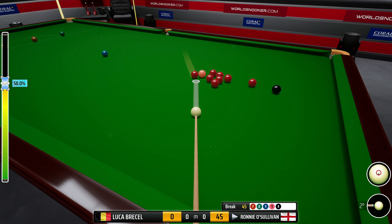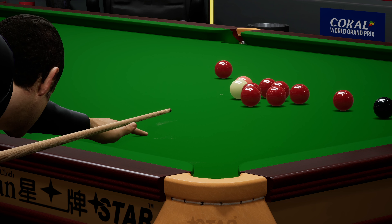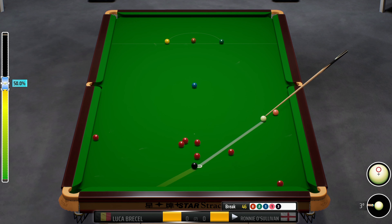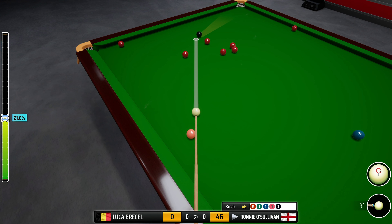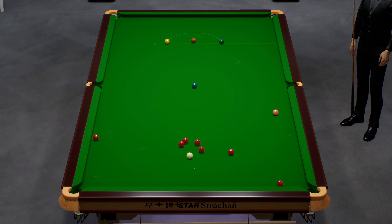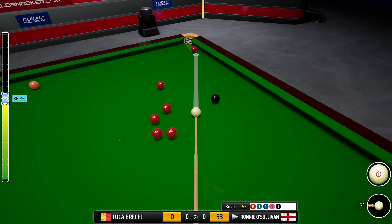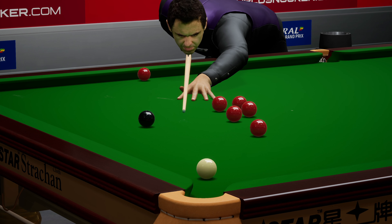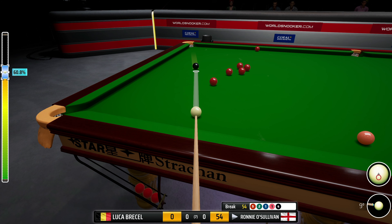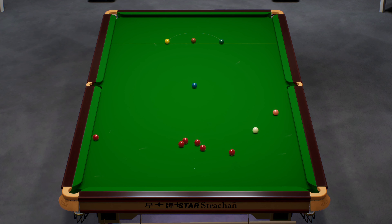He's taking this on to the right middle — good split, that's really opened the table up. 46 — not absolutely inch perfect but still should be okay on this black. He's looking to pop this into the left corner pocket. Played that well — an excellent pop. He's playing very well here, into the 50s already. Nicely onto the colour. And of course this is played on the PS5, recorded in 4K 60 frames per second — it is just super smooth, it really is.